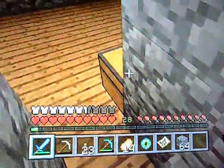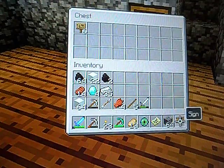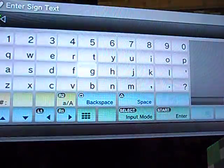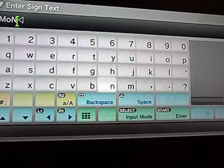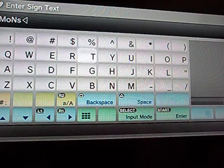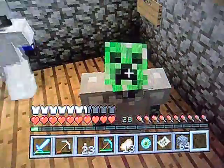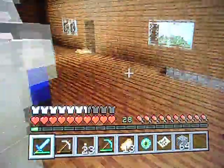Before we do anything, I'm gonna add someone to the front farm. Let me check the name — we're gonna add Monster, spelled M-O-N-S-T-E-R, also known as J Coralline, which is my friend. That's his YouTube name, so welcome to the friend farm!